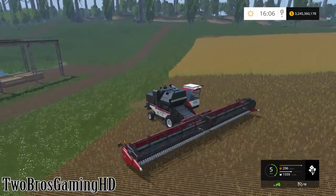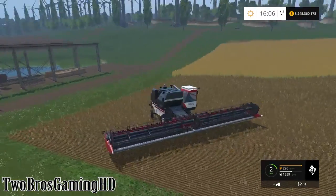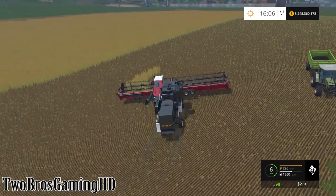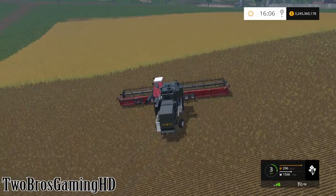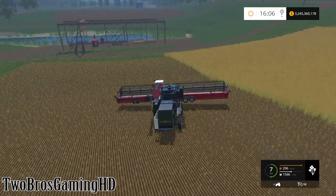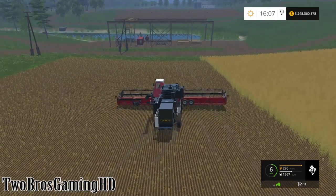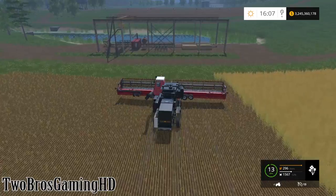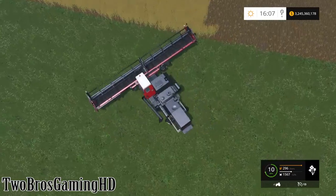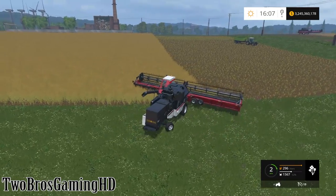It looks pretty good. What you can do is just buy these little harvesters, or you can actually buy any harvester and put any header on it as you want — it all fits. So you can actually buy one of the smallest harvesters and put a huge header on it, or buy the biggest harvester and put a small header on it. That is up to you. When you have this kind of option, you should go ahead and try it out.